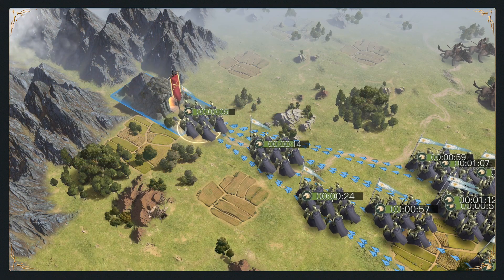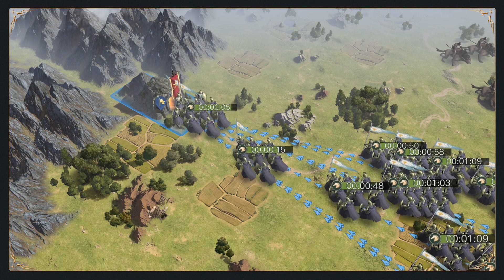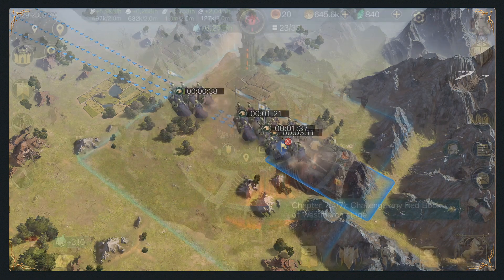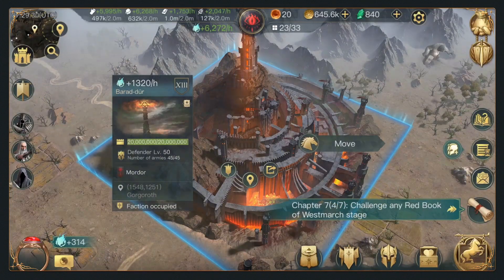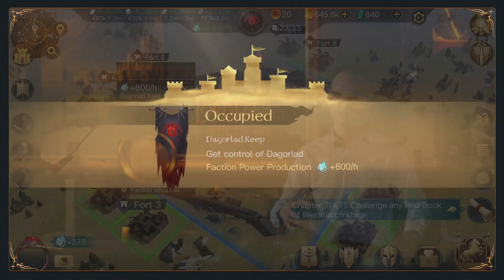Some tiles are also called harbors or tunnels, and with those you will be able to access the other side after you capture them. Last but not least, you also have tiles called control points. Control points are basically cities that you can capture, and if you capture them, your faction will capture the whole region that they are part of.